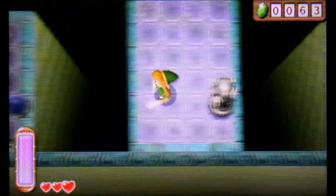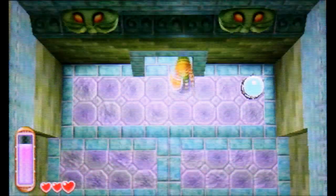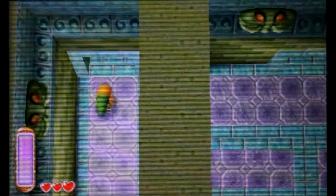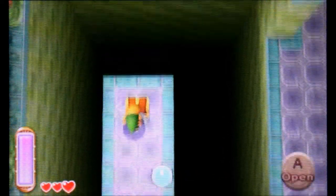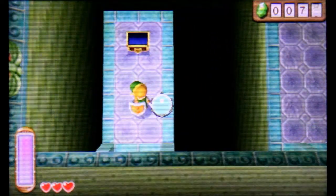If you guys remember, the orange and purplish-blue enemy that you can always hit — it's got the spiraling tentacle thing. Here, if you hit that switch, you can make your way to that entrance and get 20 rupees.